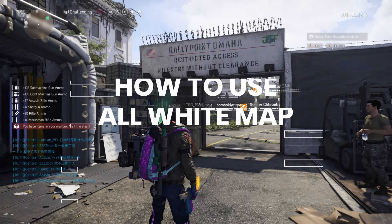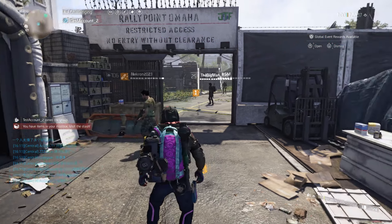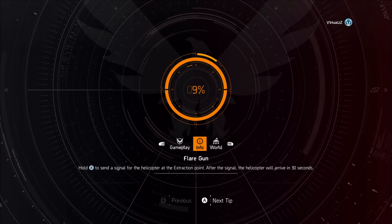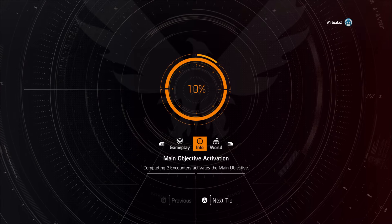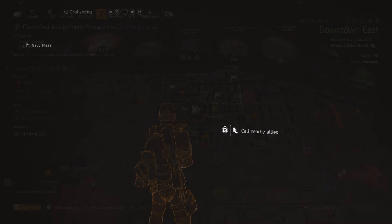To use this map effectively, the character who owns the map does not want to use the map. So ask a friend to join you — that friend can hold the map. Log out and log back in as a different character, then join your friend who's holding your map. You'll see that you're now on the all-white map. Your friend can now leave if they wish or hang around with you.